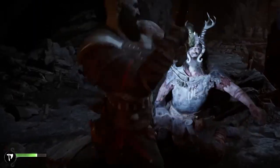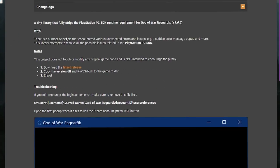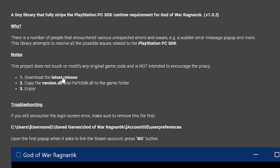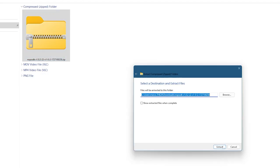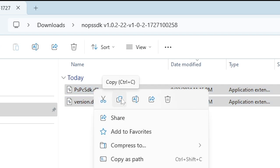Now this mod doesn't change any game files at all, it's perfectly legal. To install, head over to the link in the description below — Nexus Mods — and grab this mod, extract the zip file, right-click and copy the two files in that newly extracted folder.